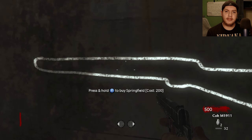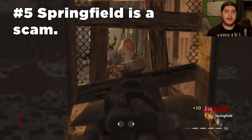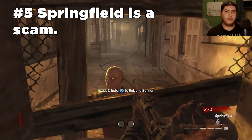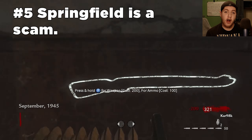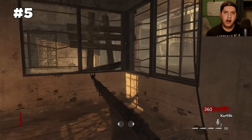Coming in at my number five spot is that the Springfield wall buy is a scam. Without a doubt this is the weakest gun in all of Call of Duty Zombies. What makes it a scam is that the Kar98k is the exact same price and the Springfield is actually weaker than the Kar98k.